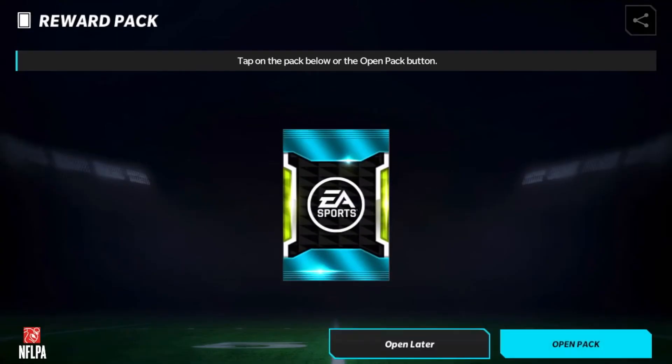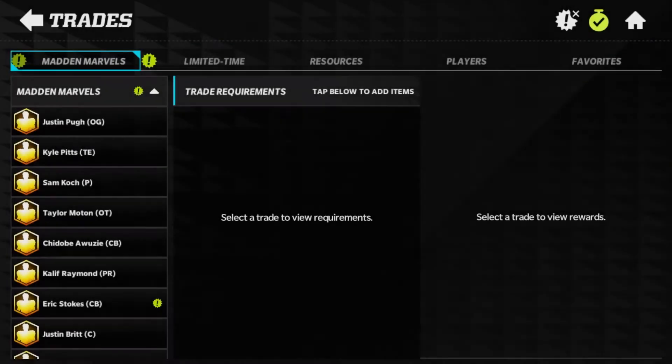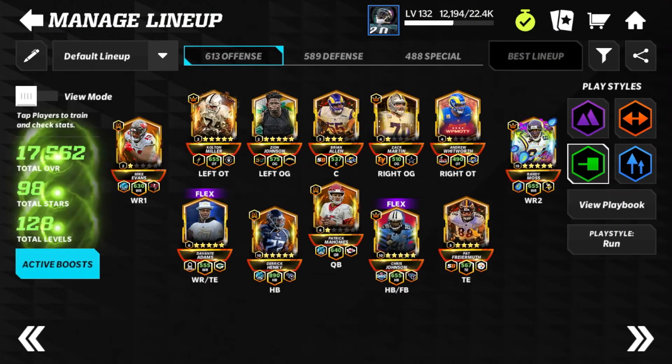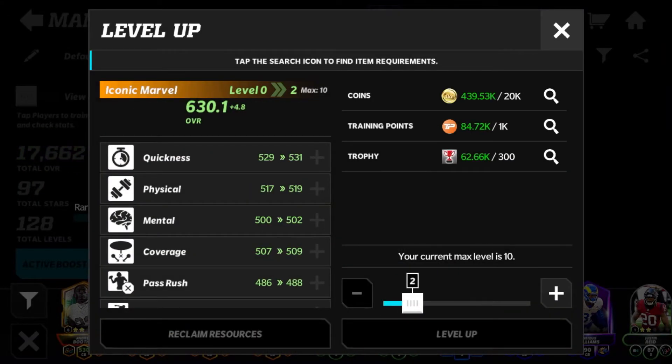Here we go — a massive addition to the secondary, replacing Andrew Booth Jr. Boom! Eric Stokes is our sixth Marvel player. Hoping to get at least one or two more depending on how my Marvel coins work out. We'll go ahead and put him in for Andrew Booth Jr and level him up two times to start out.